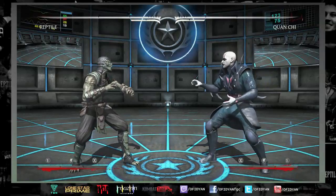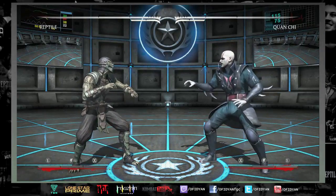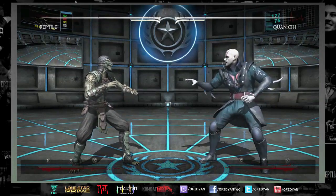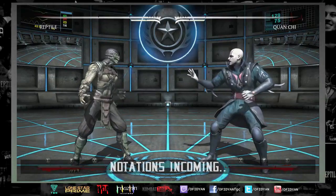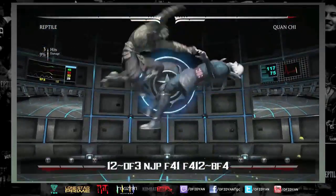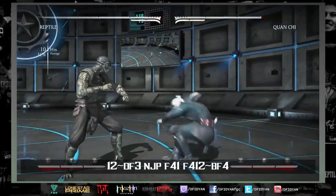Hey everyone, I'm Ophidian and this is my reptile combo guide. It's mainly going to be combo-based with notations. I'm gonna chime in here and there, but for the most part I'm just gonna give tips and let the notation speak for themselves. Hope you enjoy. This particular combo: one-two combos with force ball.